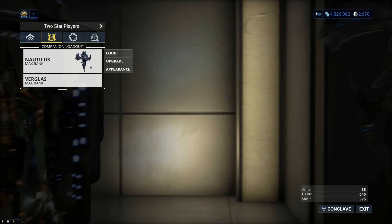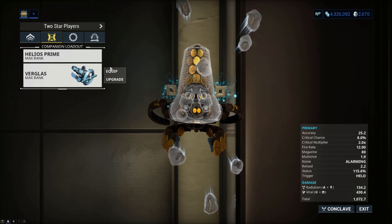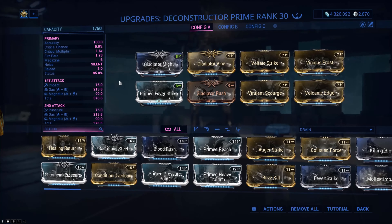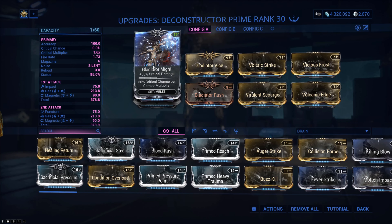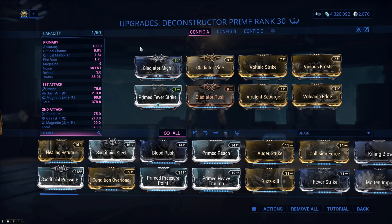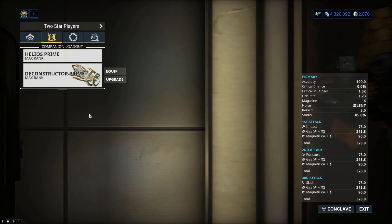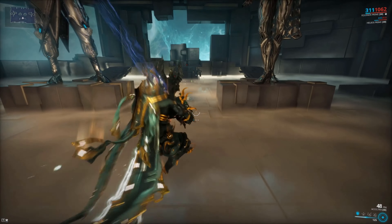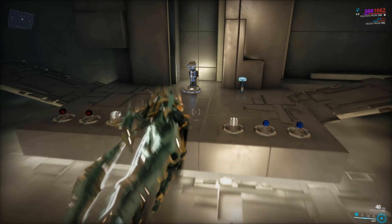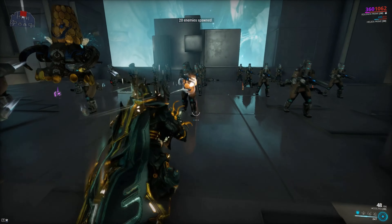Otherwise you run the sentinel for its utility, but it's not really helping you in combat - just not doing anything, and that feels kind of pointless. I don't care about my sentinel in missions, I'm not trying to protect it because it's not doing anything for me. Look at this - my normal thing when I run my Equinox in missions: I run my Helios even though I've scanned basically everything. The reason for that is just because I can run the Deconstructor Prime.